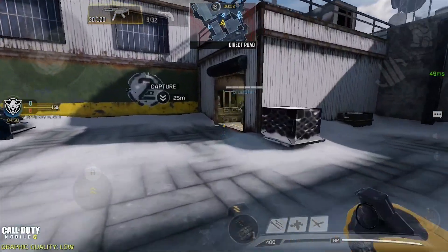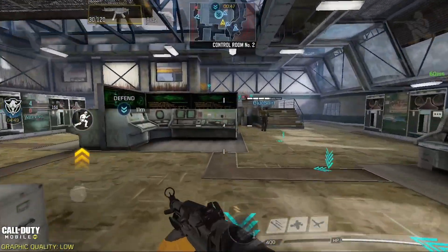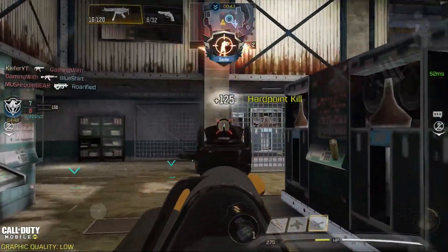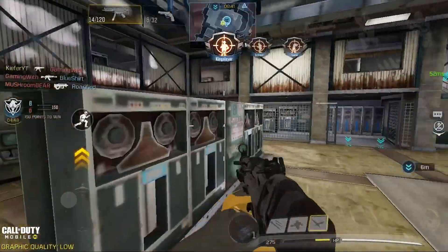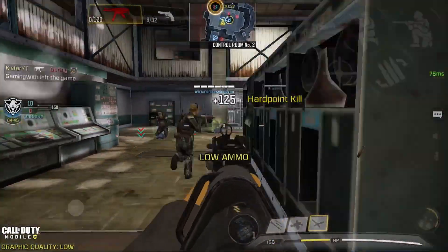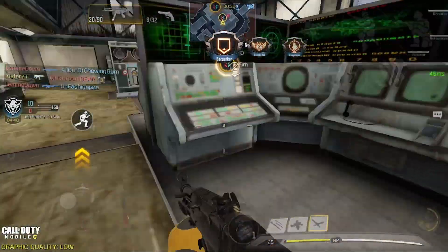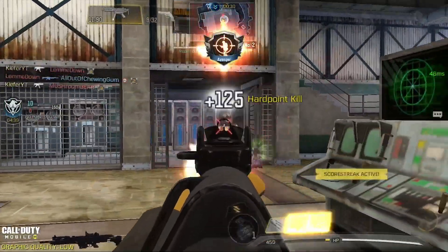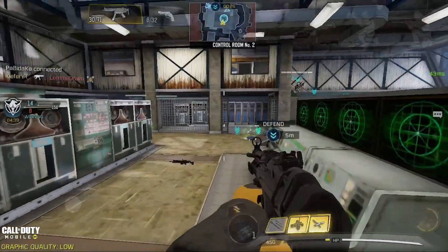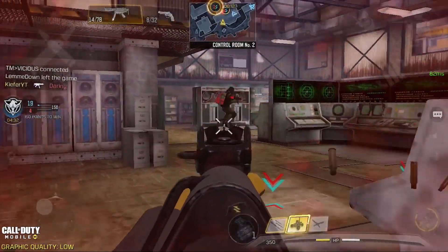For the number 6 spot we have the QQ9, also known as the MP5. This gun is insane. If you exclude the Pharaoh, it can kill faster than almost every gun from 0 to 7 meters. It has bad hip fire performance but the fast scope-in speed is insane and can cover up the hip fire. The range and damage are great, though it does reload very slow and you can easily run out of bullets. Just pick between the fast mag and extended mag depending on your play style.